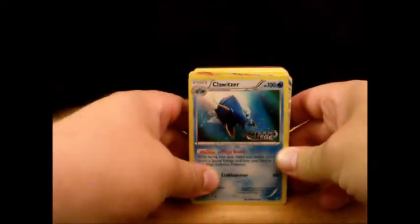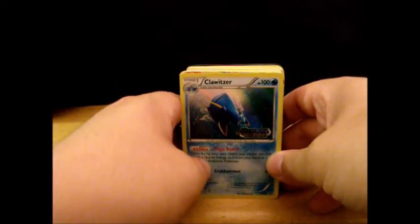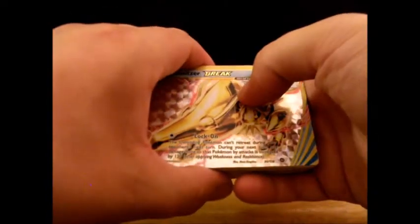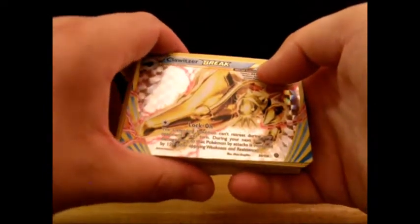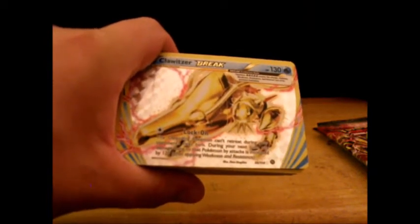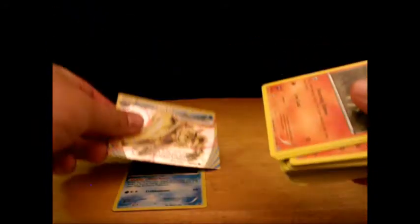Here is the full promo card I got — it's a Clawitzer. I'm setting the pamphlet aside. One of the rare cards I also got was a Clawitzer BREAK, so I was quite happy to receive that. Lock On: the defending Pokémon cannot retreat during your opponent's next turn, and during your next turn any damage done to that Pokémon by attacks is increased by 120. So paired with Clawitzer's Crabhammer that does 60, after Lock On it does 180 — that is awesome.